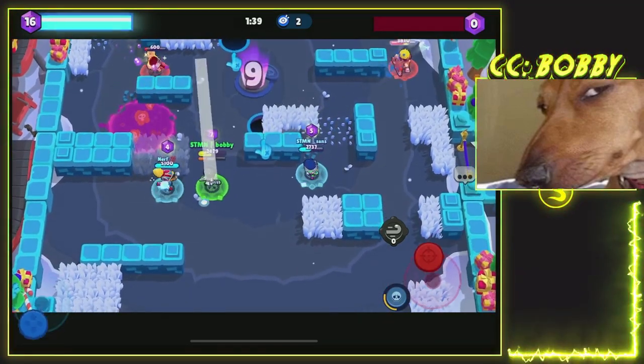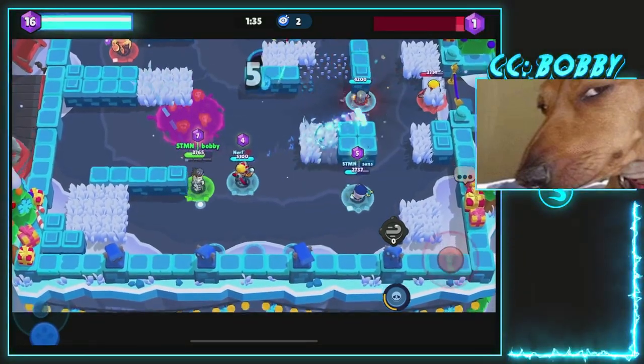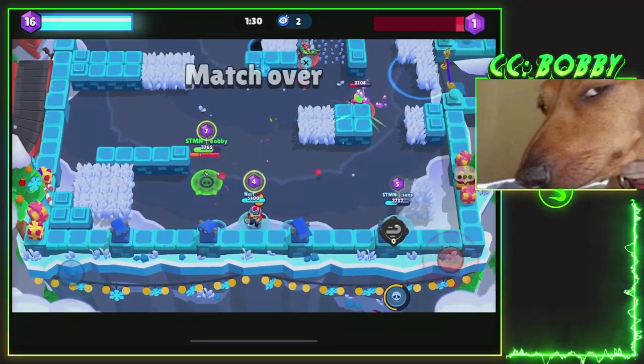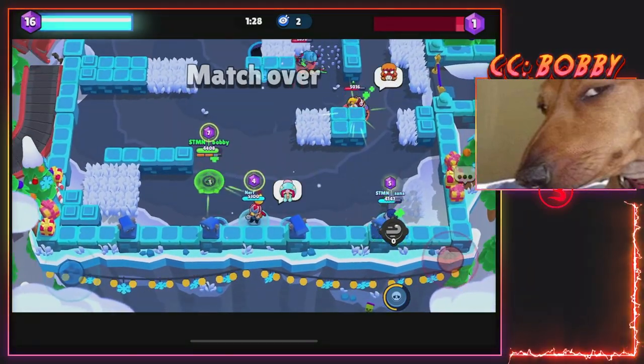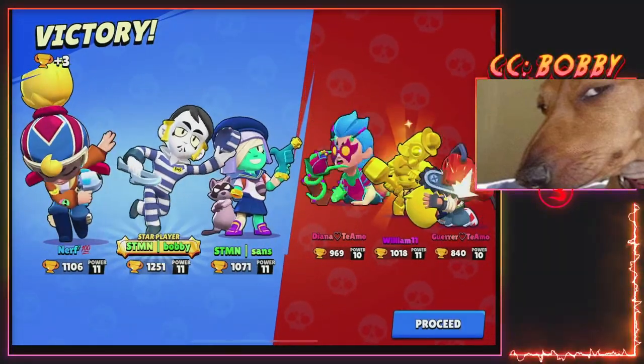That was kind of a weird game — they did have a pretty good comp, it wasn't definitely over yet. I'm gonna get a kill there. Okay, so a little bit of a weird game but we do end up with the win. A lot of really game-changing plays you can make with Gray. That's the first game — let's hop into the next one and try to keep it rolling.